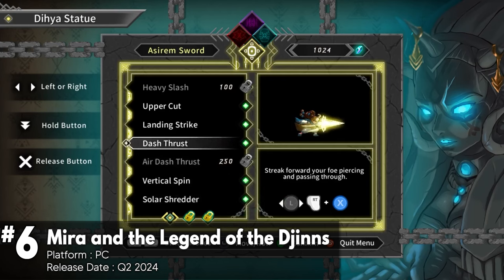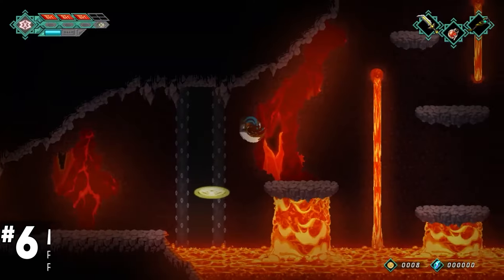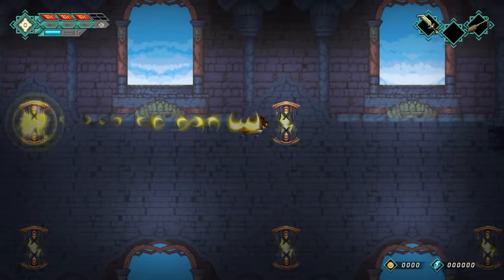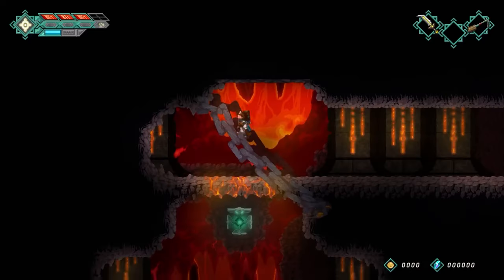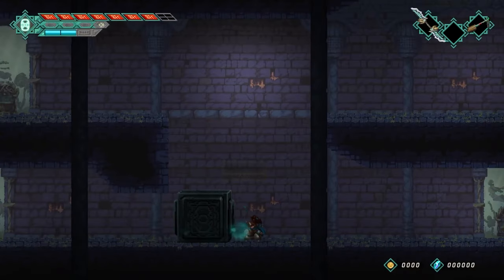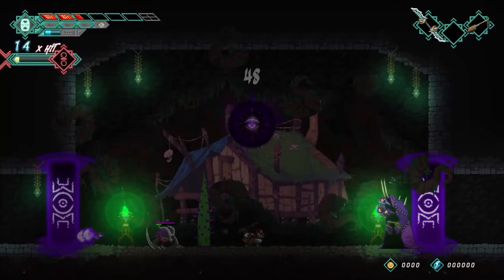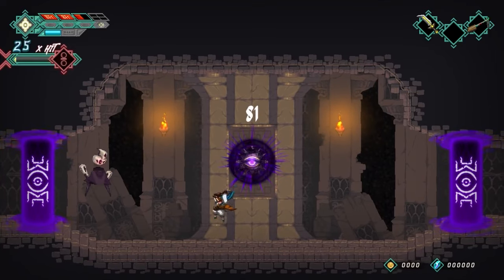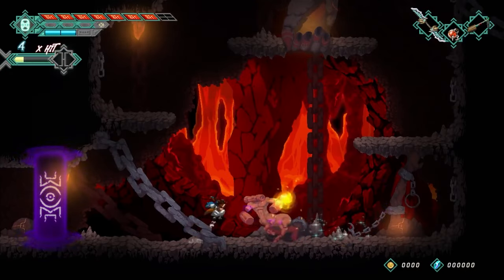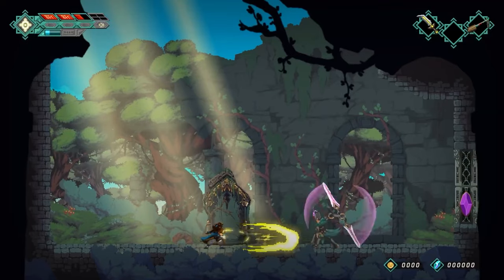Mira and the Legend of the Djinns is a classic Metroidvania-style game that follows the adventures of Yuba, a treasure hunter and explorer, and Mira, a mysterious djinn who has lost her memories. The combat system emphasizes fluidity and experimentation, enabling players to switch between different weapons and elemental modes. Each weapon is related to one of the four primal elements — solar, celestial, infernal, and lunar — and the game includes a variety of tools and items to overcome obstacles, solve puzzles, and fight enemies.